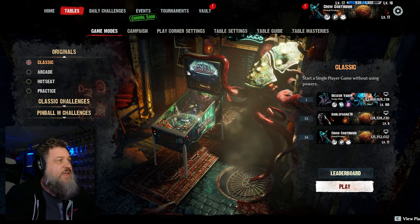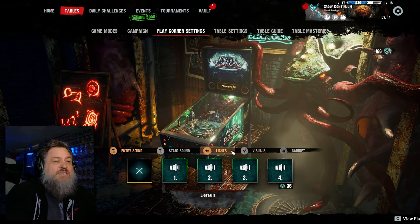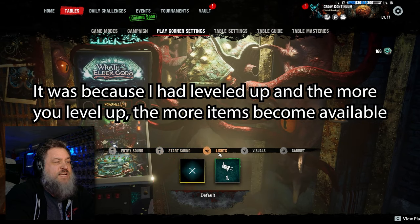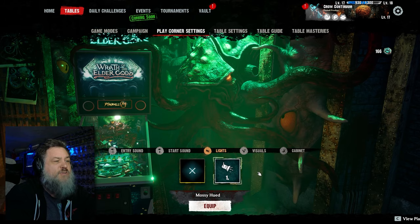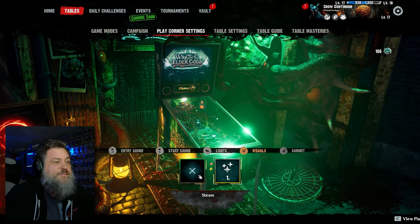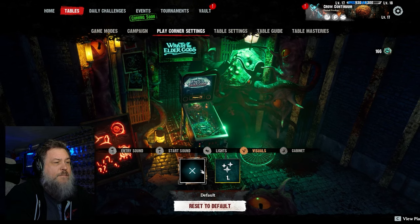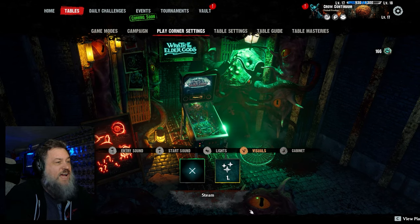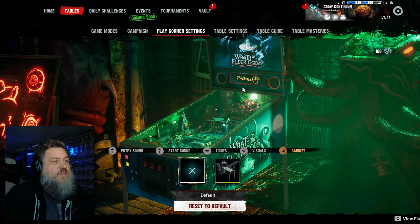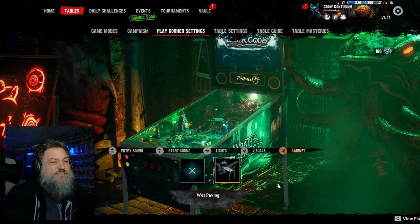Now that we're back we can take a look at the play corner settings. There was an update and there's actually more stuff to purchase than there was the other day. We're going to ignore the entry sounds and start sounds and go to the lights, because that does affect this area. We've got this green light and I did buy it. With the steam on or off, it doesn't seem to make that much difference. For the cabinet, this is the original and this is the upgrade — I actually had it selected already.